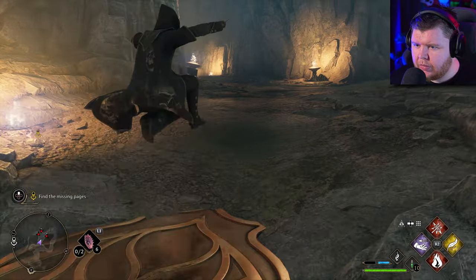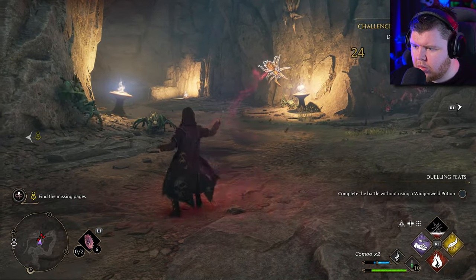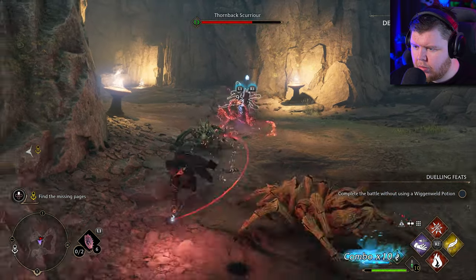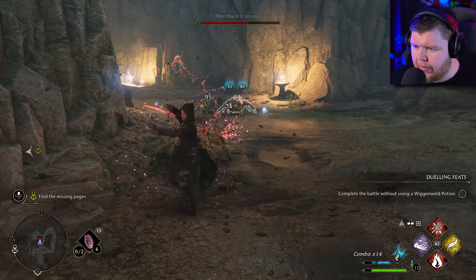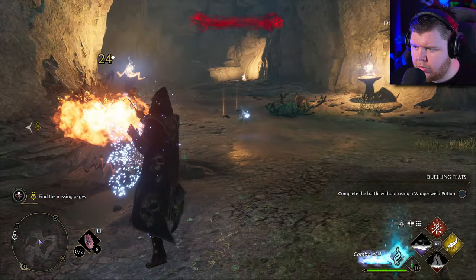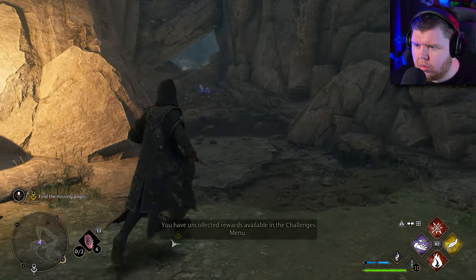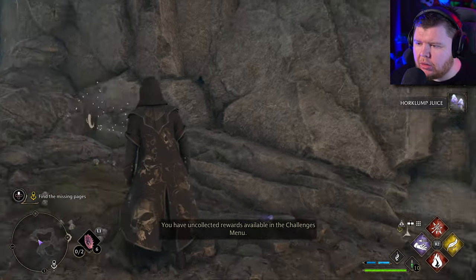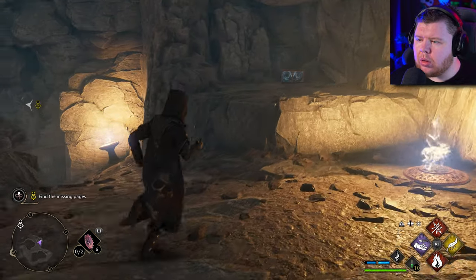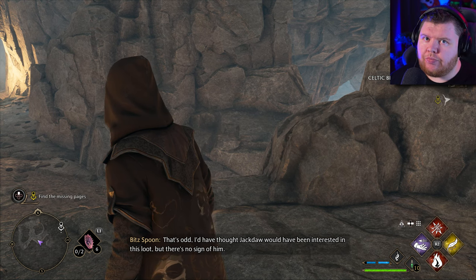It's going to be this one, isn't it. Expelliarmus! Protego! Accio! Incendio! Shame you're so foul. I'm slowly getting used to the combat — you can tell. I need a bit more maneuverability. My spider senses are tingling. That's odd — I'd have thought Jackdaw would have been interested in this loot, but there's no sign of him.